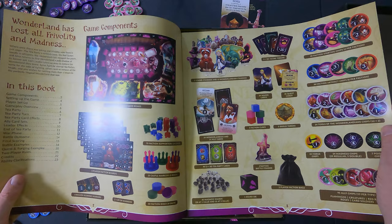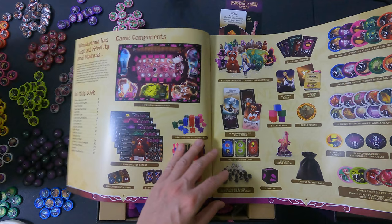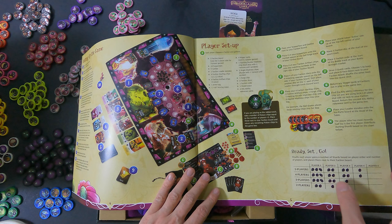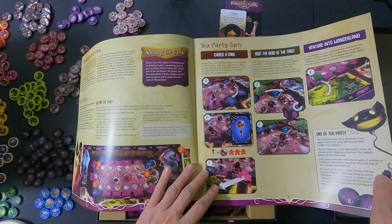Let me zoom out a bit — you can see a very big rulebook. It looks nice. There's some glare from the lights, sorry about that. Setting up the game looks pretty cool, but once we reach the board we'll display it as well. Ah, the green one is a Jabberwock — that makes sense. Nice big examples, always really good.